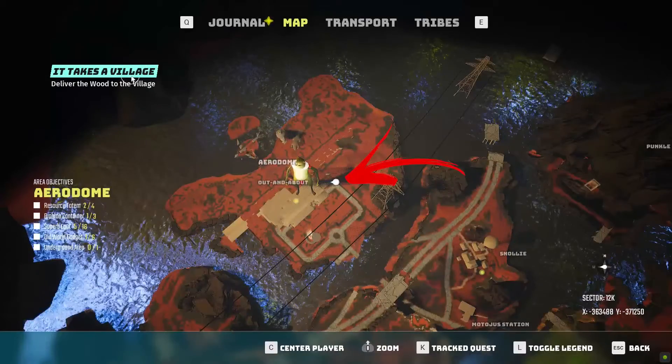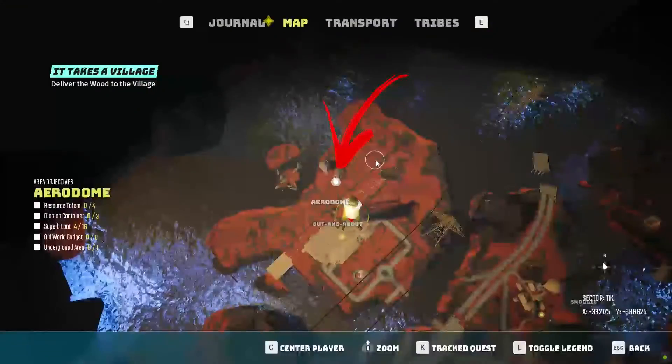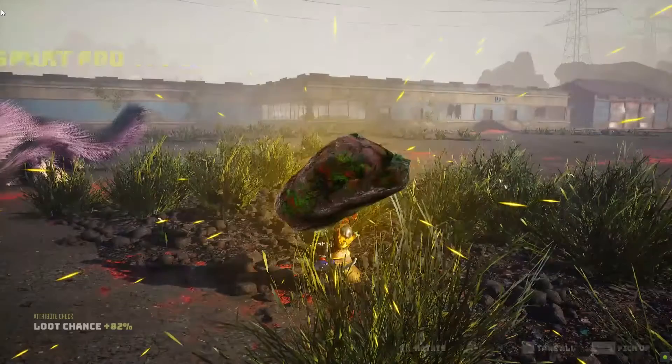On the top left where the road bends, you can find the third totem between the two fences. On the top side where you can see a monster near a tower on the map, you have to defeat a boss in order to obtain the vault key.